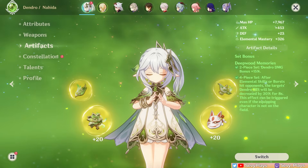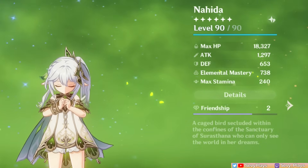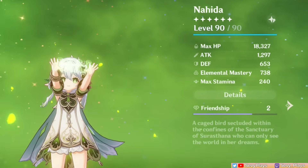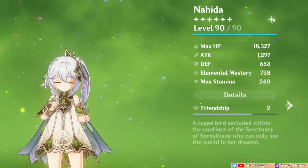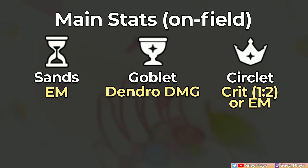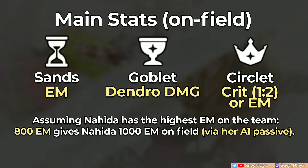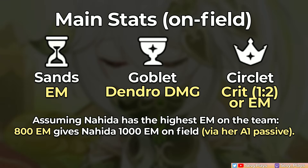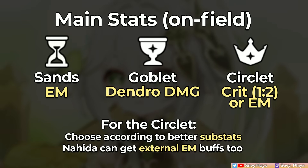Next up is how to build her artifacts. Although Nahida still has attack scaling, she prefers EM stats more because of her passive buffs, additional EM scaling, and reaction damage playstyle. If she's mainly an on-field spread carry, you'll want an EM sands, Dendro damage goblet, and a crit circlet to get close to a 1:2 ratio — or an EM circlet. Considering Nahida's passives, if she has the highest EM on the team, she'll want at most 800 EM, since her A1 passive will turn that into 1,000 EM with her burst, then through her A4 passive, that gives the max crit rate and damage bonus buff.